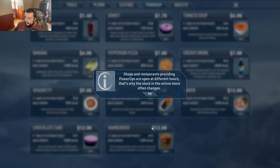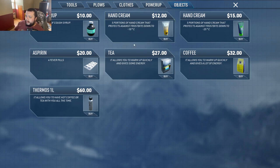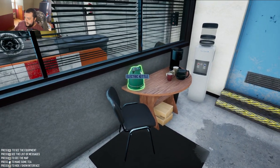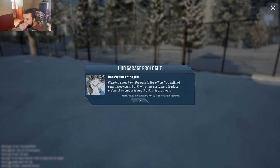Clothes, power-ups, coke, cane — 600 calories, good lord. Well, you gotta keep your calories up in this game or something. That's weird. You can get aspirin, coffee, tea, a thermos, electric kettle. Description of the job: clearing snow from the path to the office. You will not earn money on it, but it will allow customers to place orders. Remember to buy the right tools as well.